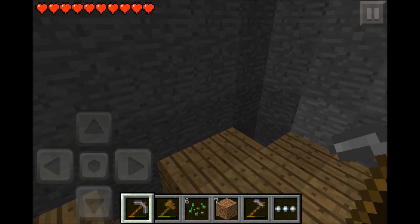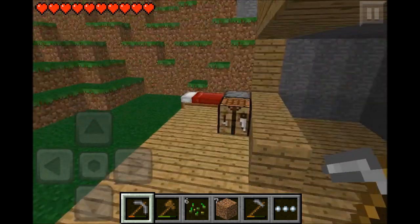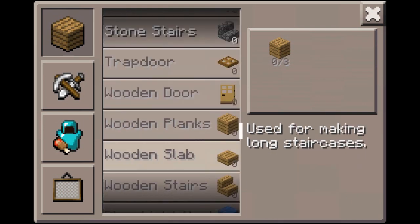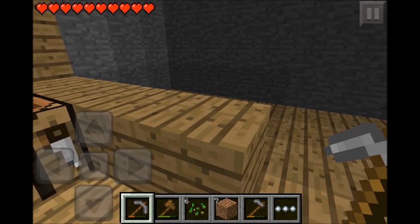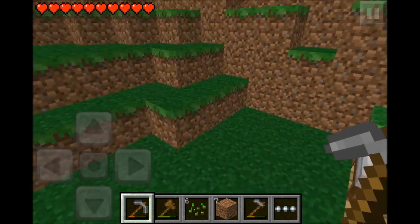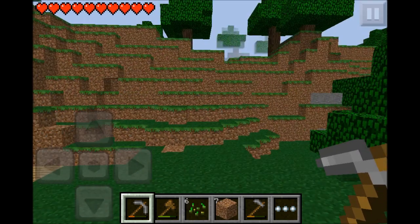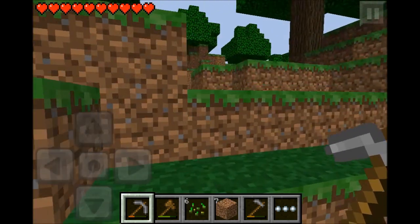We need to conserve our diamonds and start using iron. Right now we don't even have iron. We do need to go mining. I don't want our mine to be sloppy looking or anything. I might do a realistic mine, like in my Let's Play — I was doing a realistic mine. I might do that just to make it look good.